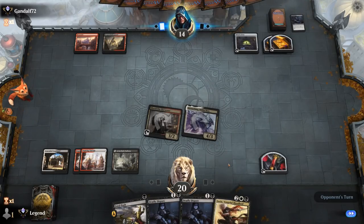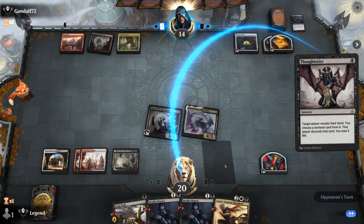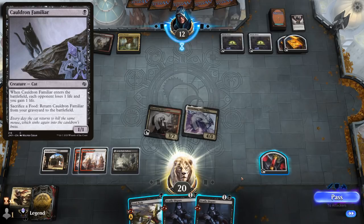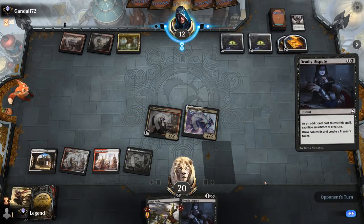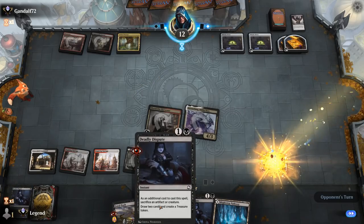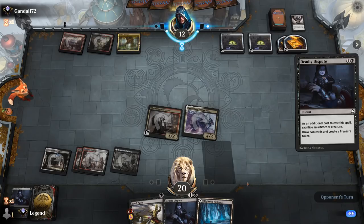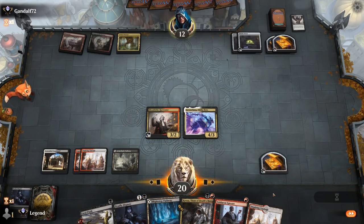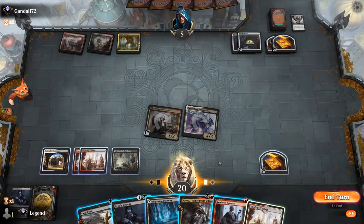Thoughtseize lets them have a look — now they can take Sorin if they'd like. They find another Witch's Oven, only relevant if they also have Cauldron Familiar. We'll Dispute our Blood token, and then we could Dispute again sacking the Treasure. Kroxa's not bad — our graveyard's getting pretty full already. We'll get in there first, and we could also sacrifice Kroxa to Deadly Dispute with Kroxa still in play — pretty cute. So we'll play Kroxa, and in full control we can make this resolve first so they don't have information about another Deadly Dispute.